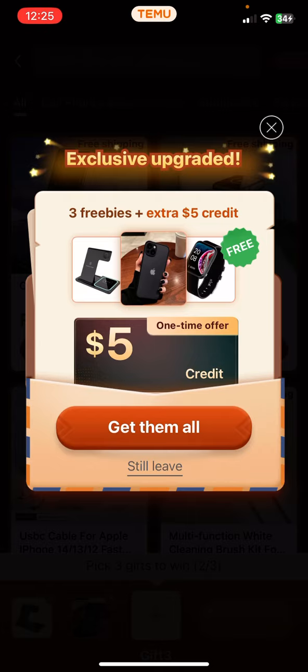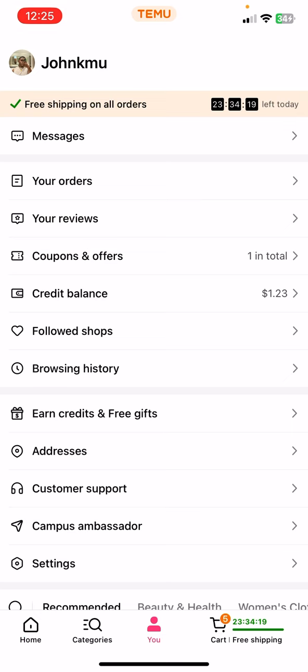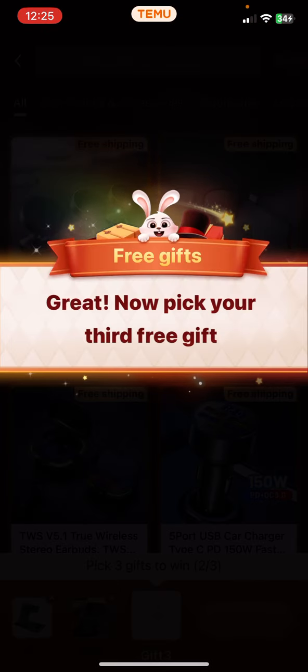So first, once you're here, go ahead and click 'Earn Credits.' Once you click 'Earn Credits,' click 'Versus Win Three Free Items at Once.' Click here, and once you're here you'll see what's available.